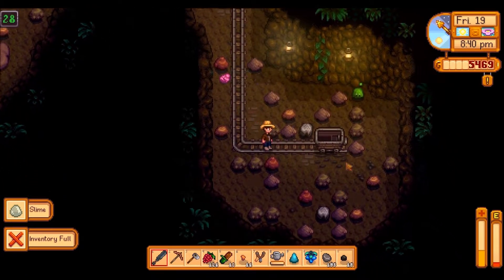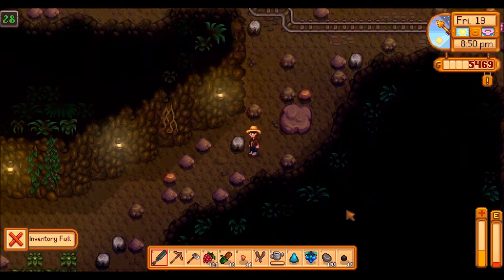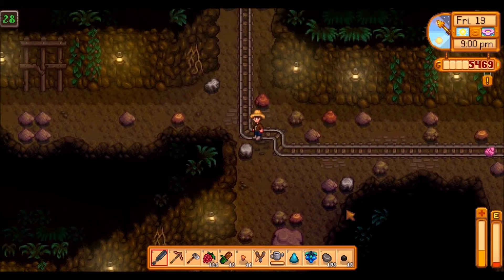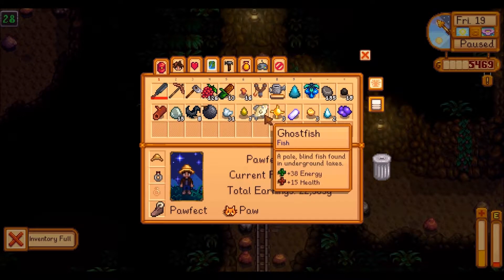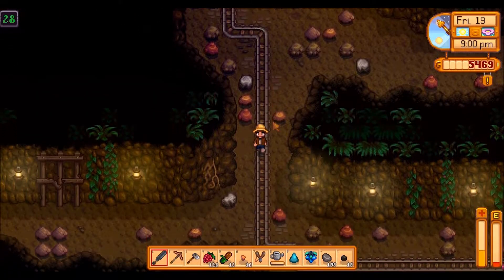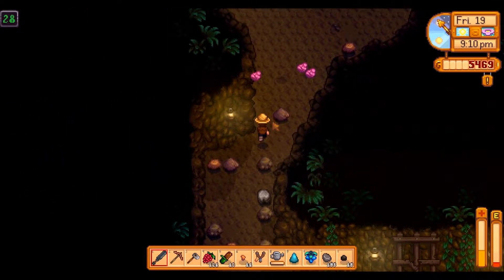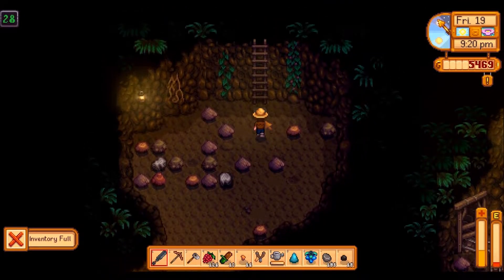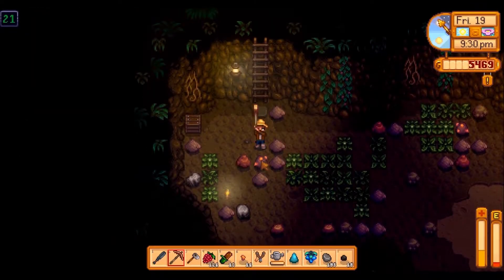I just wanted to go here to see whether or not there was any coal in that minecart, which there isn't. There are very few copper nodes in the area. There's a mushroom — should we grab it? I'm not too worried about the mushroom at this stage. I know we will probably be going for the mushroom option rather than the bats, so we should have plenty of mushrooms for the community centre bundles when we need them.